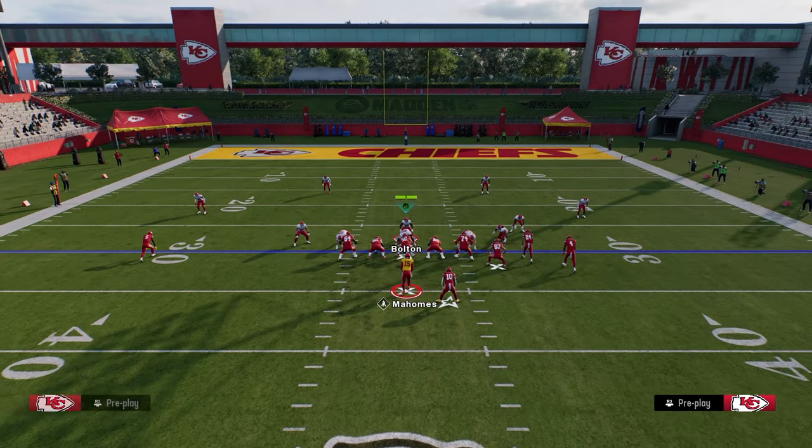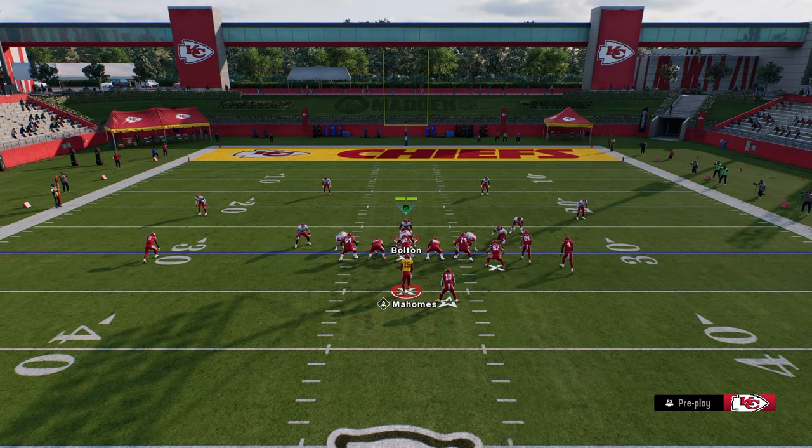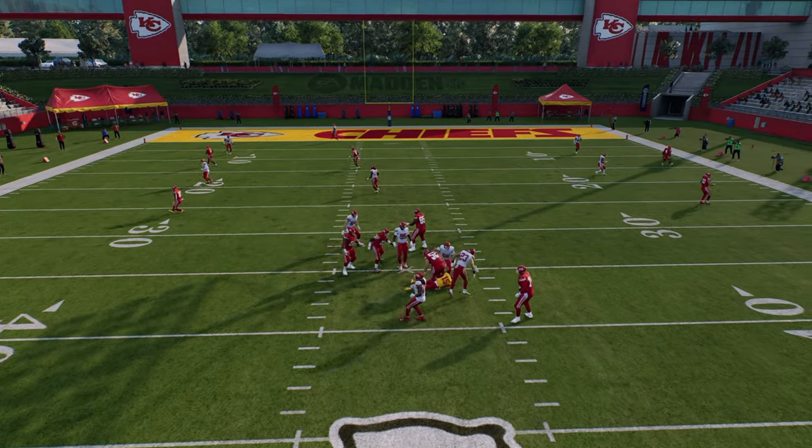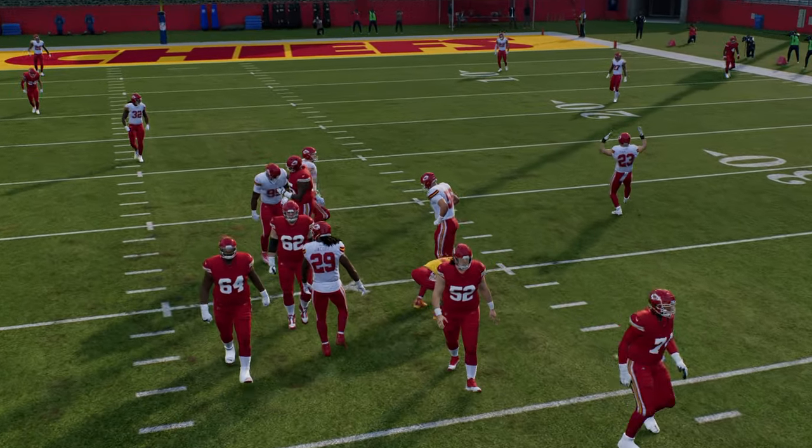We're going to stand about right here with our user. We're going to hold left trigger, and at the snap of the ball, we're going to lunge at the center like that, and you're going to oftentimes see this pressure come off of the left side edge.